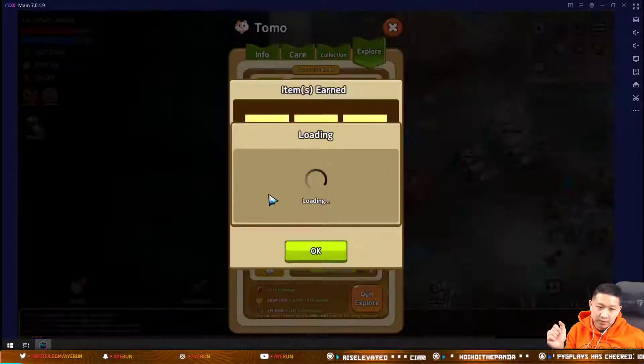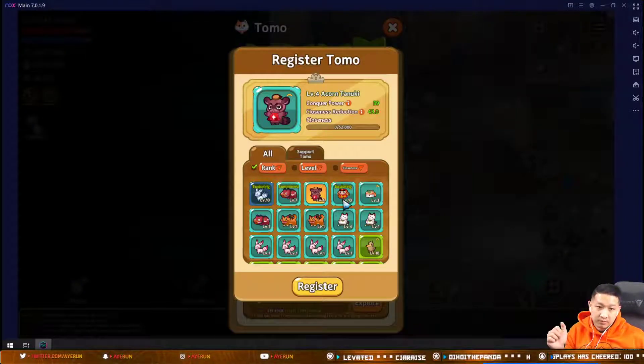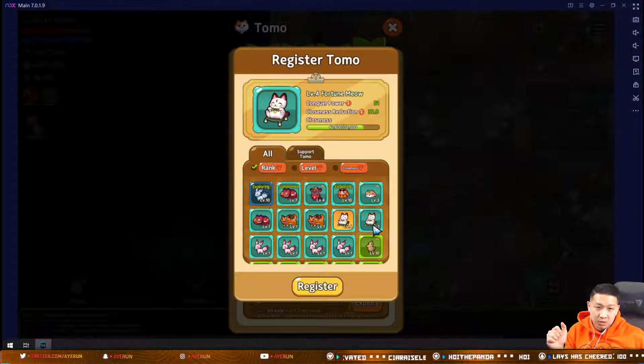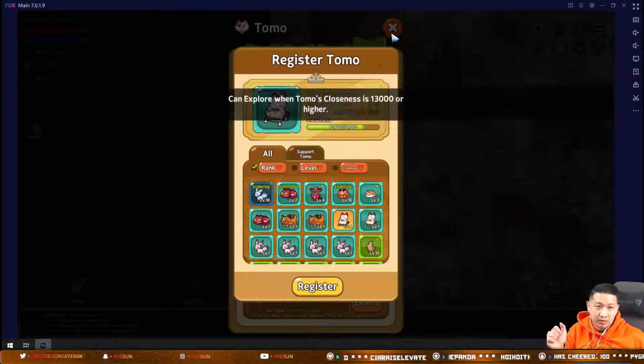Looking at the cat — he has 51 conqueror power at level four.